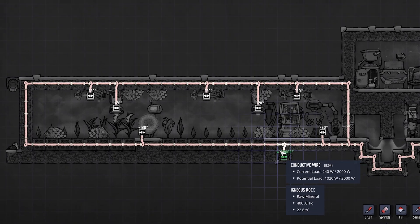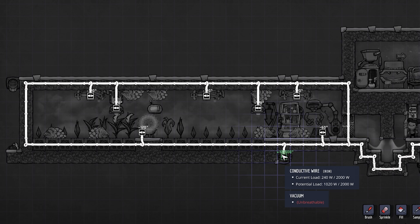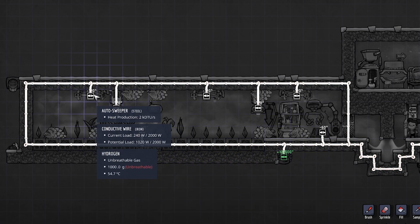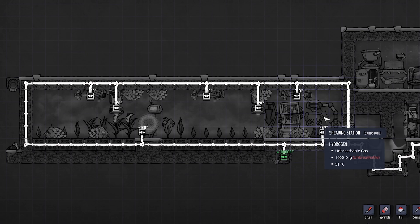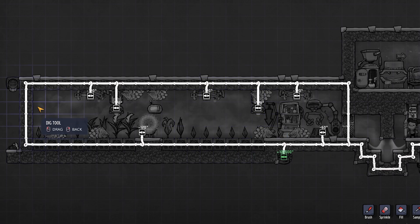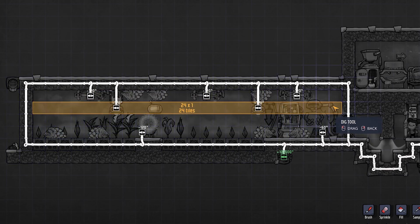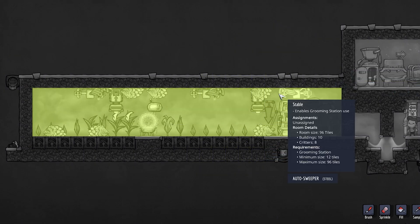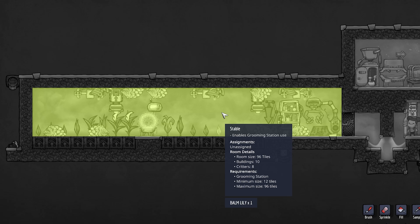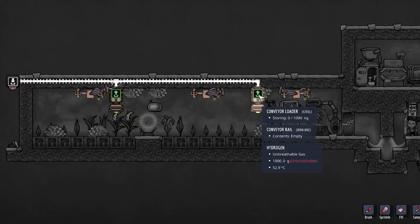In the power overlay, we have a power source - your choice - a space heater at 120 watts, three auto sweepers to cover the entire area, two conveyor loaders, and a shearing station to get reed fibers from our dracos. The building is 24 tiles long and 4 tiles high, giving 96 tiles total. In the rooms overlay, we're at exactly 96 tiles with eight critters - the maximum for a stable.